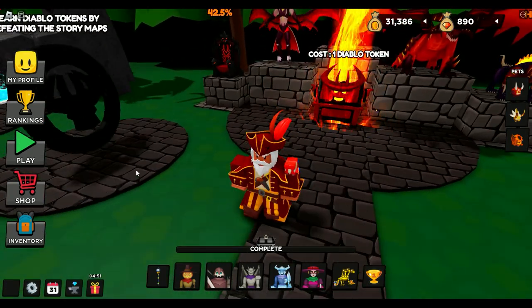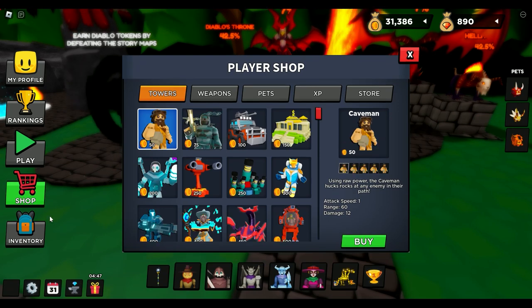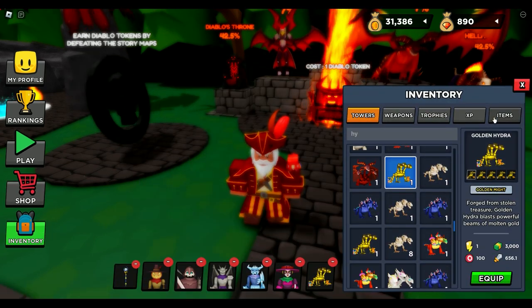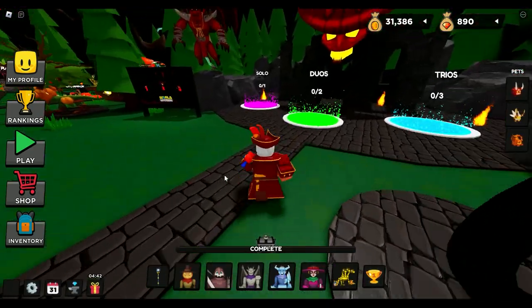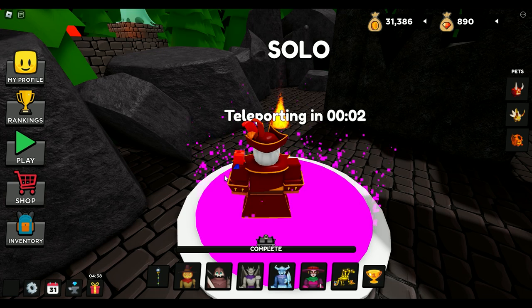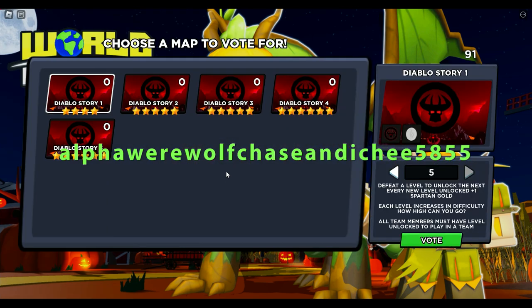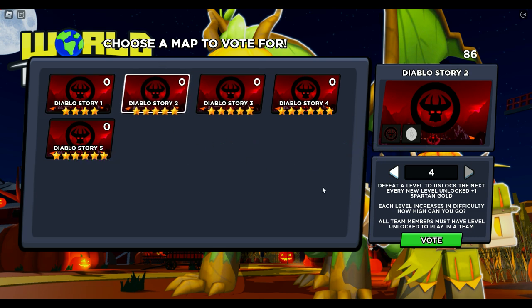I don't have any Diablo tokens - I believe I used them all up. Let me check in my inventory items - correct, I do not. So I'm kind of bare bones today. Let's see if we can end up winning map 2. Shout out to my friend Alpha Werewolf Chase and Chief 5855 for the Pumpkin Reaper, Diablo Hydra, and Ringmaster - thank you so much. We're going to check out Diablo Story too, which is the last map I need to do for my showcase.